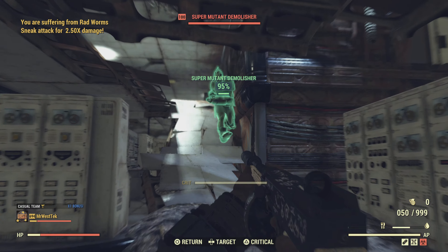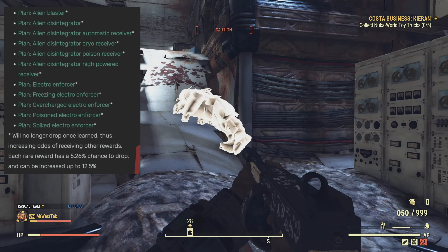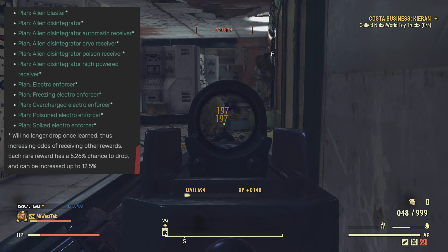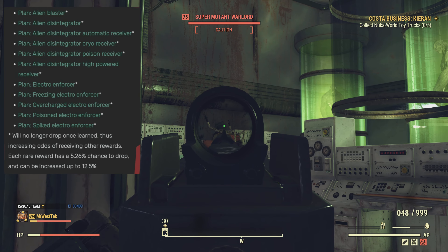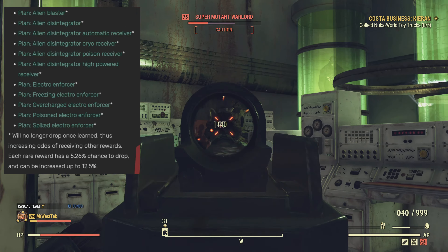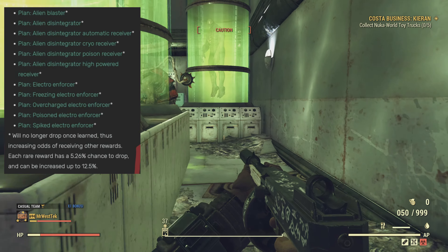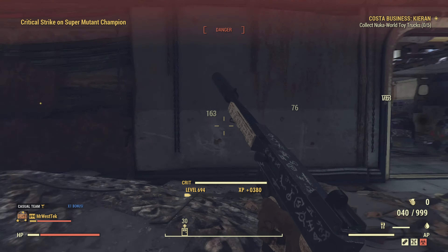This is all the plans you can get with the alien disintegrator, and as you can see you cannot trade these weapons. So once you've learned all of these, or even one of them, you will not get the plan for it again, which is better for getting other rewards. I'm looking forward to getting the disintegrator on my other character, which is a rifle character.